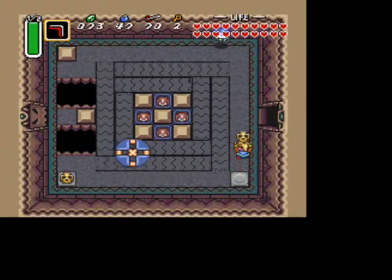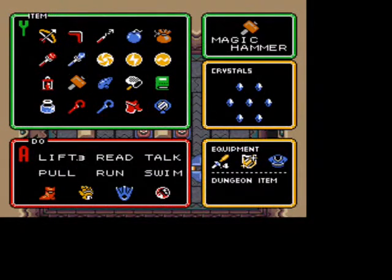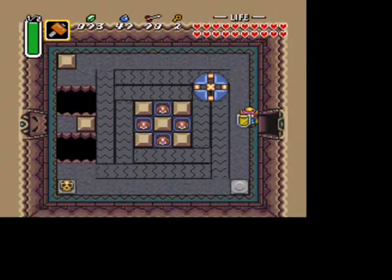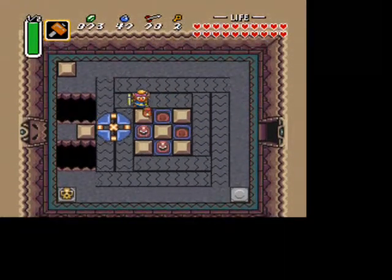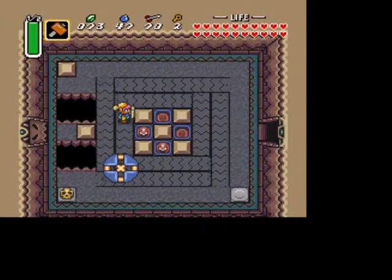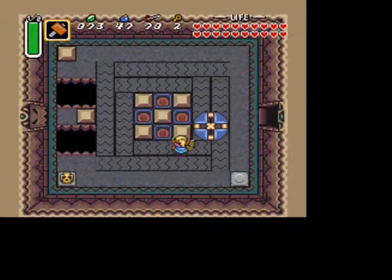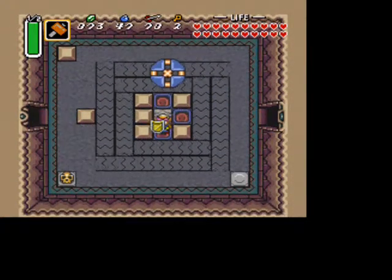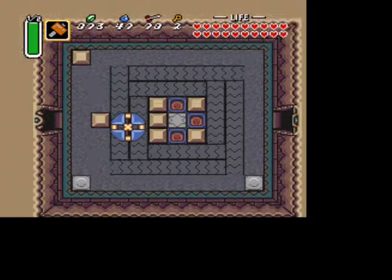In here, grab the key in the pot just south of your position. Pull out your hammer — there's a really easy way to hit these things. If you go really close to them, you actually won't move, and you'll just get taken around the little circle. Do as I do there, and when you get back you can push that block over, and then you'll be able to head to the door on the right.